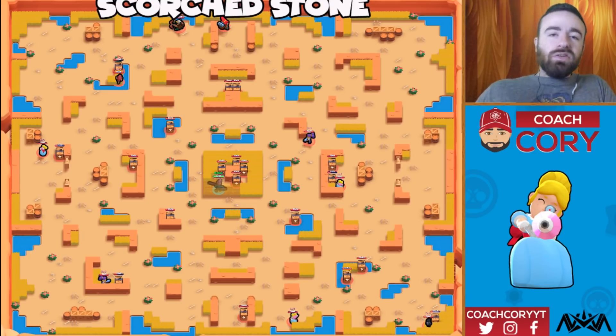My main recommendation for duo showdown on this map is, if you're going to run around, run around on the outside of the map. That way you can push teams towards the center or towards another team. You don't want to be running around really close to the middle because if you get pushed into the middle by two teams, you're really screwed. Anytime you get pushed towards the middle, there's usually at least one team lurking there and they're going to gank you without you even being able to defend yourself. So definitely be really careful about going towards the middle.